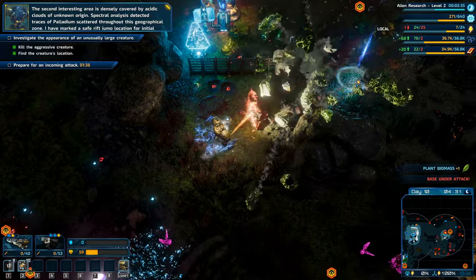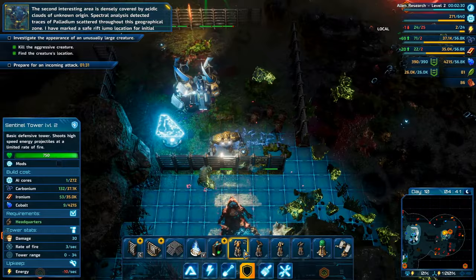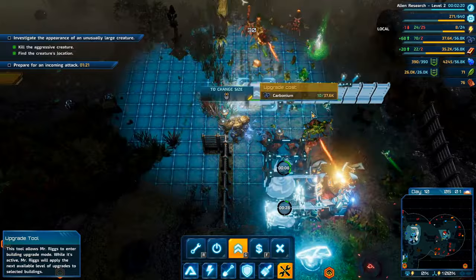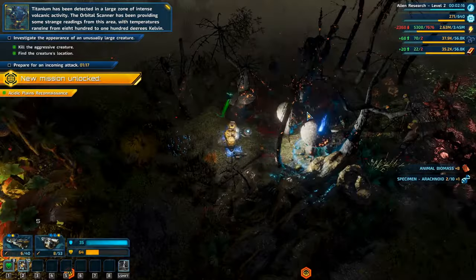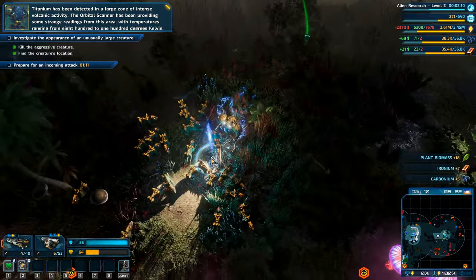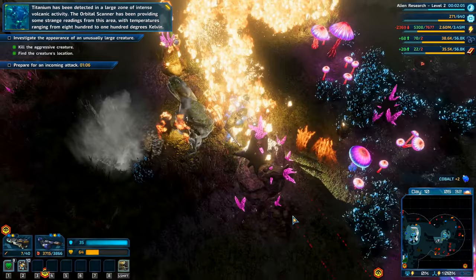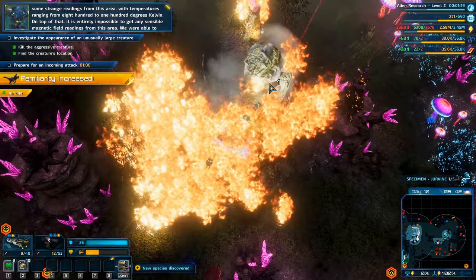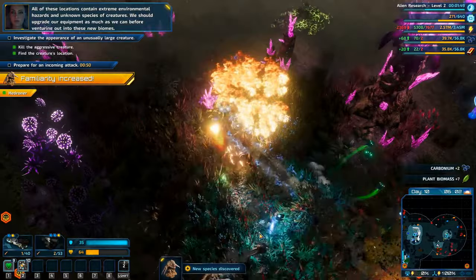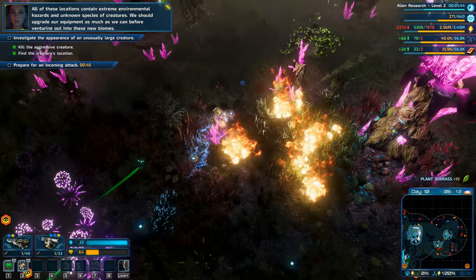A second biome is densely covered by acidic clouds of unknown origin - spectral analysis detected traces of palladium throughout this zone. Titanium has been detected in a large zone of intense volcanic activity with temperatures ranging from 800 to 1000 Kelvin, with impossible magnetic field readings. A safe rift jump location has been found within the volcanic zone, but expect extreme environmental conditions. We should upgrade our equipment as much as possible before venturing into these new biomes.